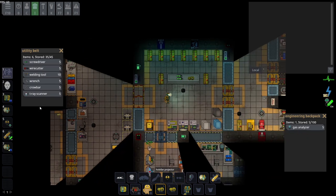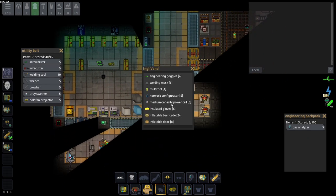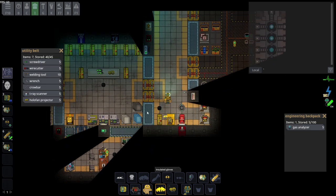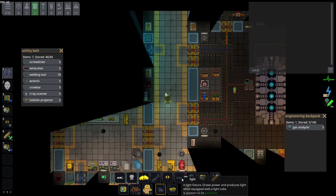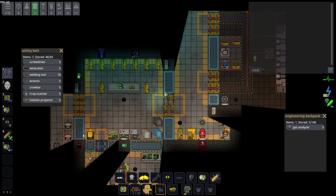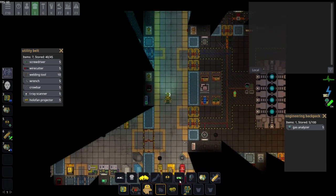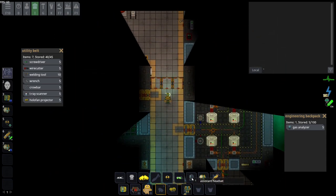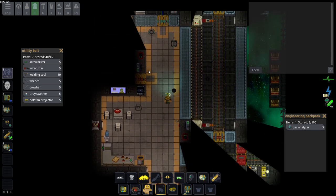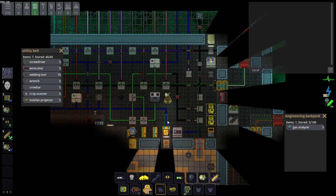Also remember that you do not spawn with insulated gloves, so you need to pick those up from engineering. Other than that there's not much missing. You should be spawning with engineering goggles and an engineering headset as well. Now you have all your stuff — what does each item do?